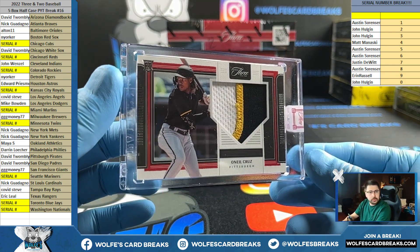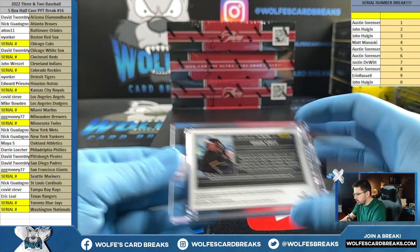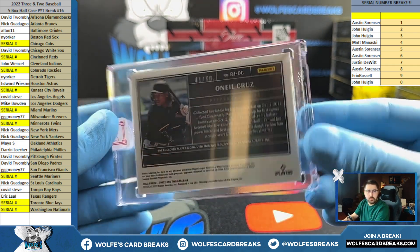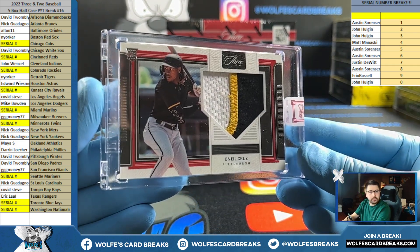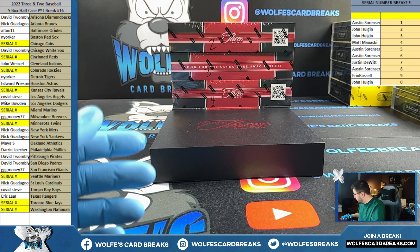First up, O'Neal Cruz rookie patch, David T, Pittsburgh, numbered to 60 — 41 out of 60. Cruz patch, Pittsburgh Pirates.